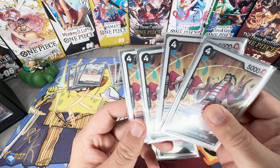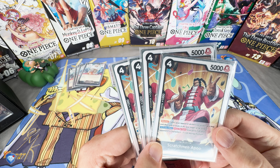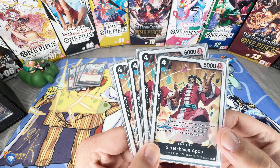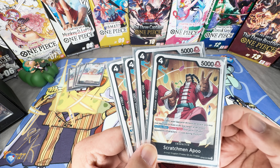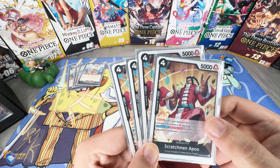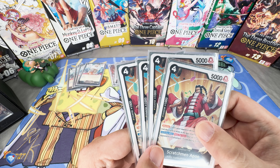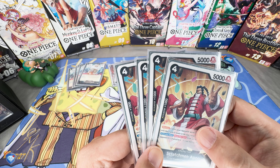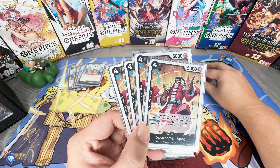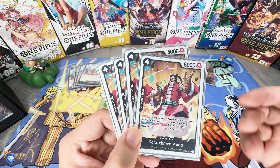For blockers, we run Scratchman Apoo — a 1K, four-cost blocker. Once per turn you can get a minus-one cost on anything on the field without even resting him, so you can combo him with Brook or other cards to remove pesky high-end characters using the KO effects in this deck. At the end of the video I'll go through matchups, combinations, and how to really navigate this deck efficiently.